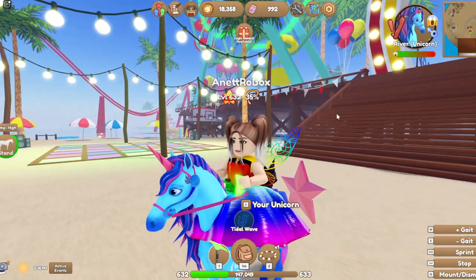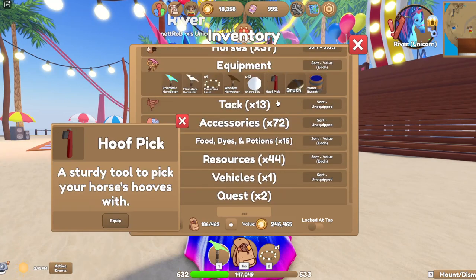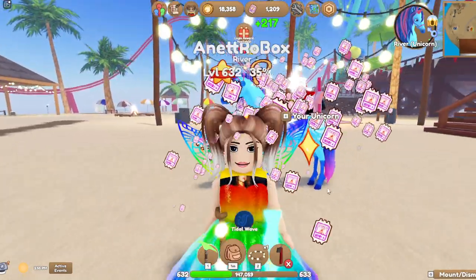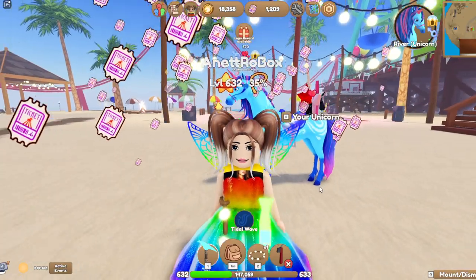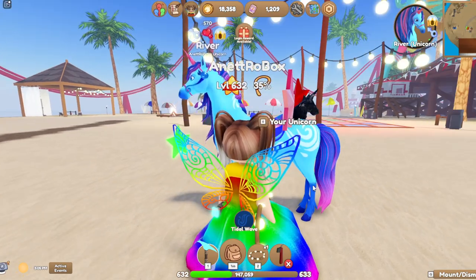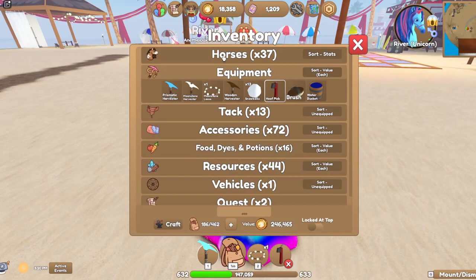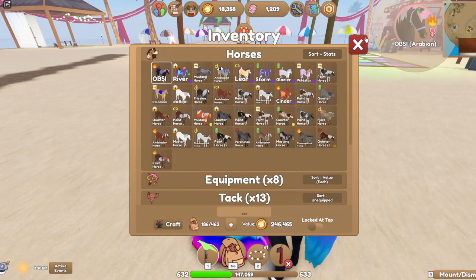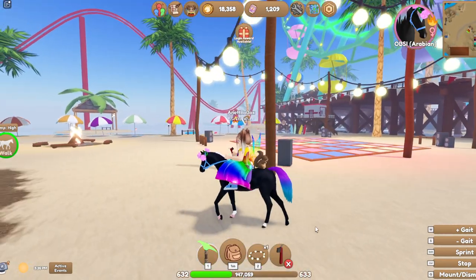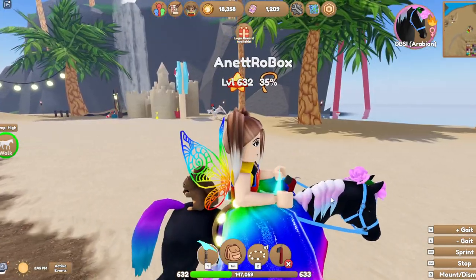Oh my gosh, need to clean the hooves — so let's stop riding. We have it here in equipment, we have a hoof pick, you can do it just like that. But yeah, the unicorn — it's not bad — but it's actually a spooky one, so that's a little problem because on the mainland there are some things that really scare the horse and then you cannot control the horse at all.